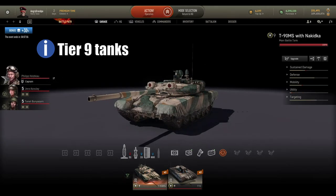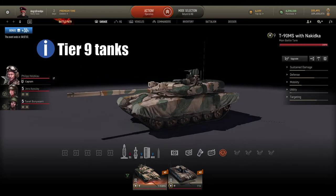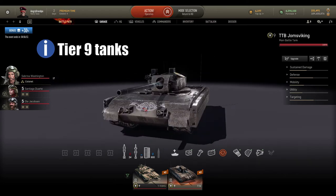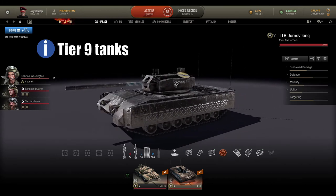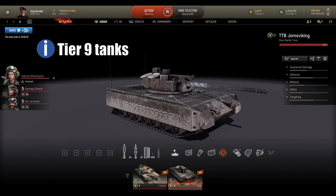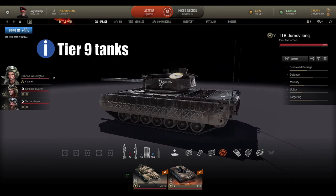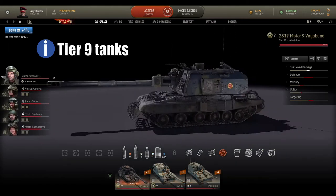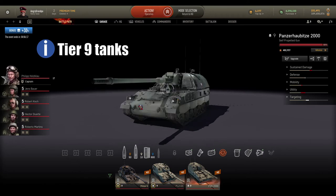At tier 9 MBTs I have T-90MS Nakitka — even without retrofits the tank is perfect as-is and can be improved — and the TTB with Yom's Viking skin. Most people in the game hate the TTB, but if you know how to play it, it's very fun. You have to account for its reload time, know your maps, and know where to go on every map.